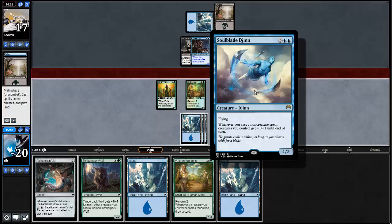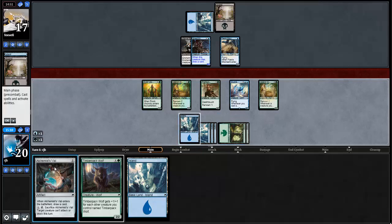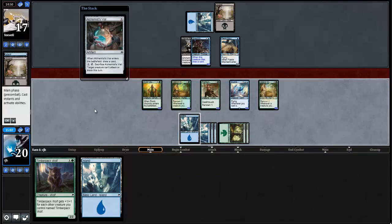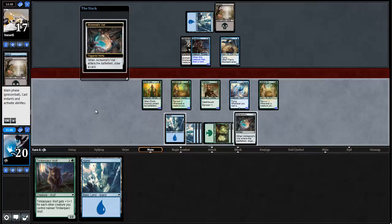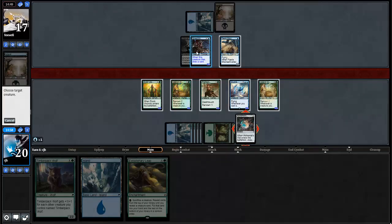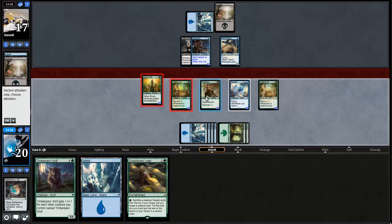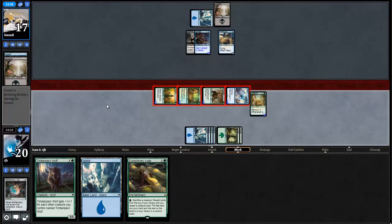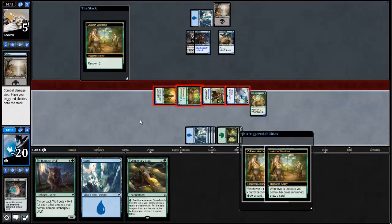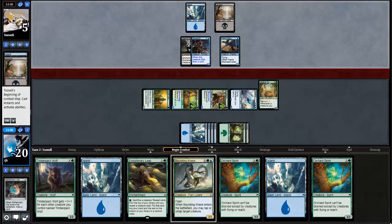First and foremost, Valoran Wardens. Alchemist Vial — pump everything. Draw a card. Can't attack or block this turn, so I'll F6. Attack with everybody. This all happens. So many cards! That was nice. My opponent concedes.